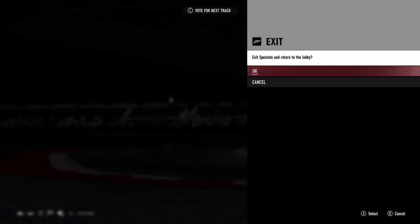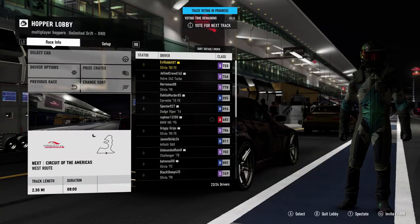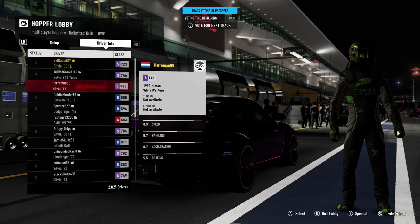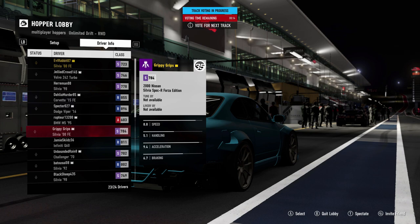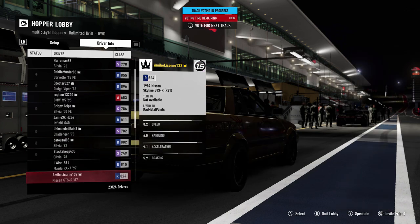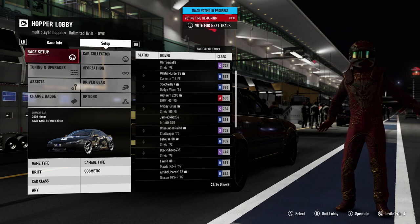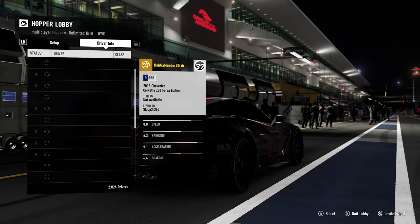So we are going to go back into the race. I'm not going to vote to select the track so I don't mess up my wheel settings. Looks like we got some Volvos, some Corvettes, some Vipers, BMWs, a lot of Silvias, an Infinity, a Challenger. So we are rocking our Silvia today — definitely going to be an interesting match depending on where we are going.